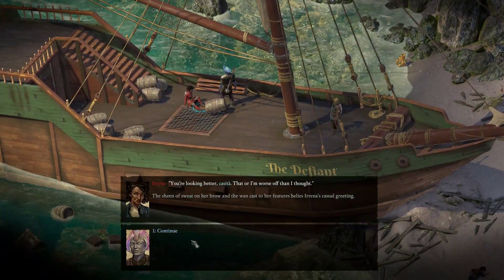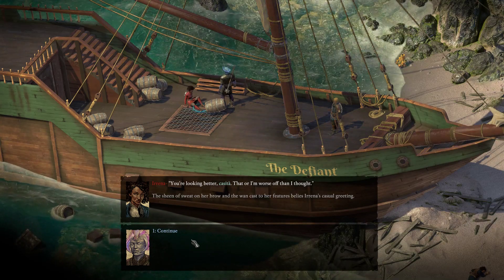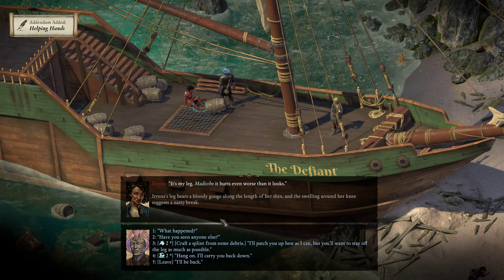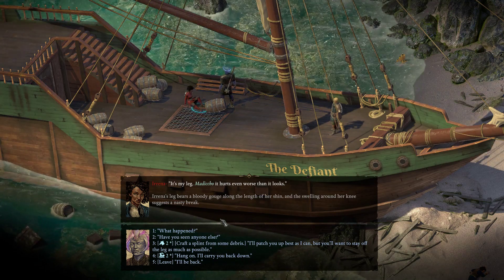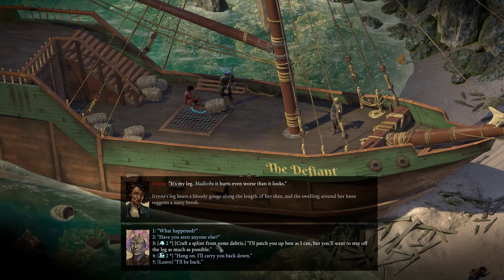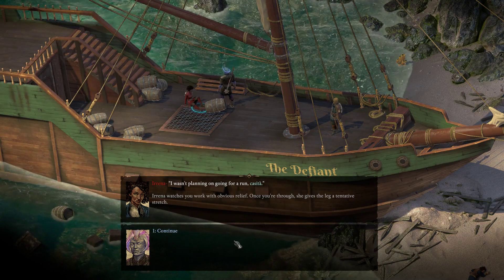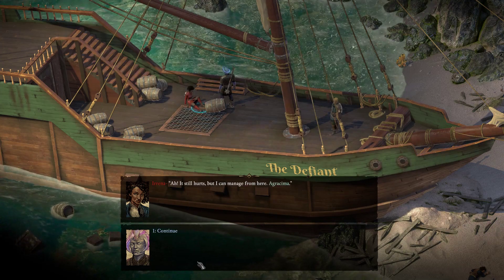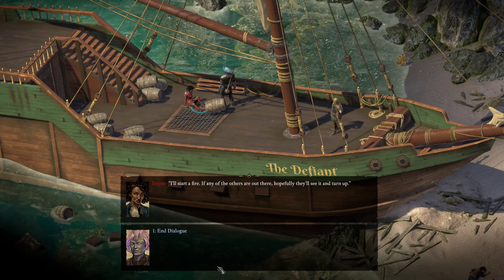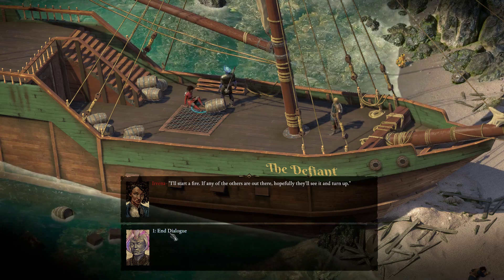Hello, Irena. You're looking better, Kazita. That or I'm worse off than I thought — or a little from column A and a little from column B. The sheen of sweat on her brow belies Irena's casual greeting. It's my leg, Matiko — it hurts even worse than it looks. Irena's leg bears a bloody gouge along the length of her shin and the swelling around her knee suggests a nasty break. Craft a splint from some debris. I'll patch you up as best as I can, but you'll want to stay off this leg as much as possible. I wasn't planning on going for a run, Kazita. Once you're through, she gives the leg a tentative stretch — it still hurts, but I can manage. Have you found any of the others yet? Not yet. I'll start a fire — if any of the others are out there, hopefully they'll see it and turn up. Don't use the ship as your kindling.